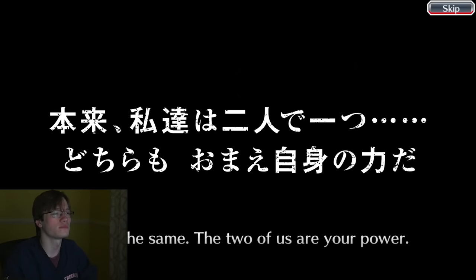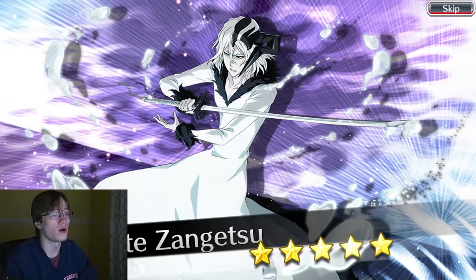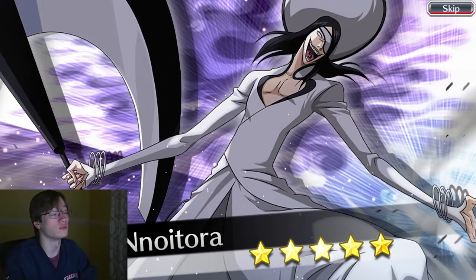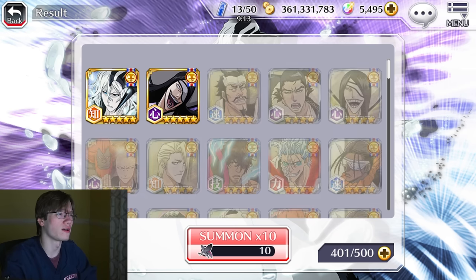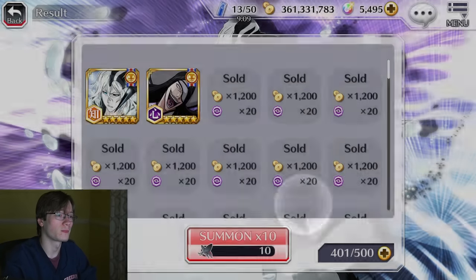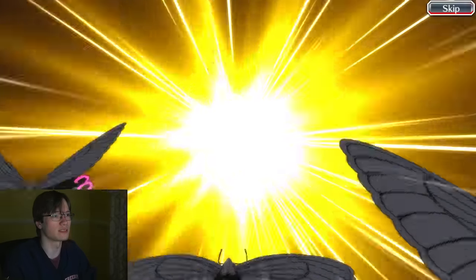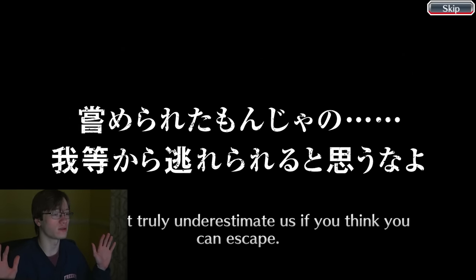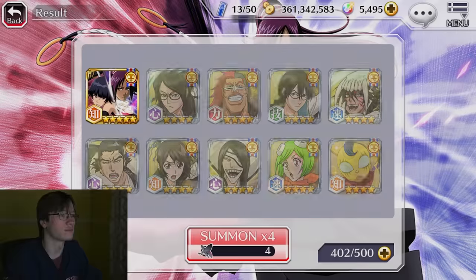Tag team Ichigo! Waijongetsu. Notora - okay, dupes. I'll take them though, because I don't have them five out of five. I really hope I have five out of five for a lot of characters - I like to be a completionist. And then the last bit of these tickets - fake out, Hime. Hey, I'll take it. And then that's it for that.